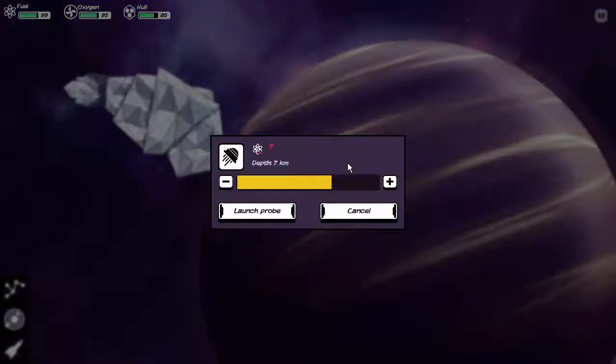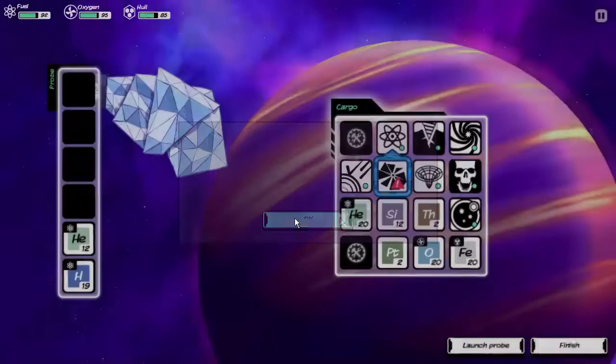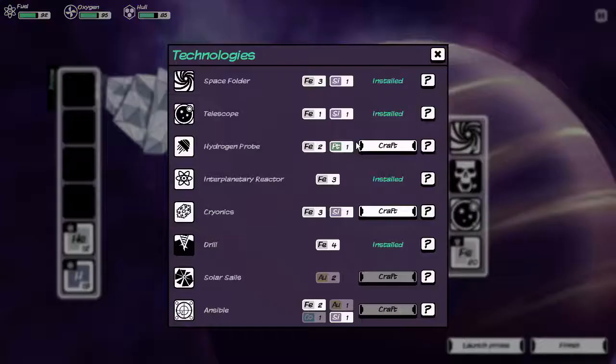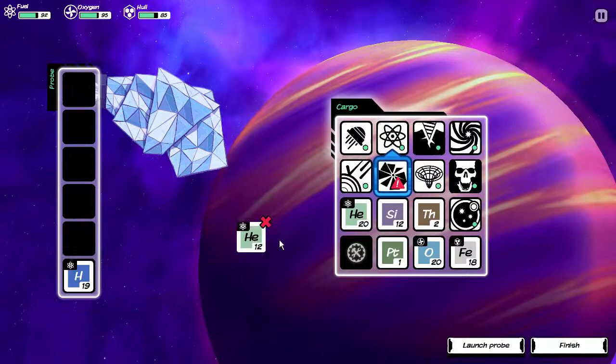A sudden pressure surge destroyed my probe — it's quite shaking. I have to rebuild it. Drilling this deep can be hazardous. The drill killed itself, but it left us a platinum, and we'll craft that with the leftover platinum. We've got some iron still and a decent load of helium, actually quite a decent load. I think that's a pretty good load overall and that will finish off this system.